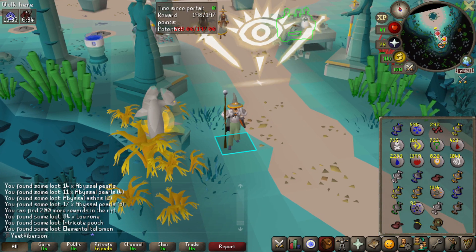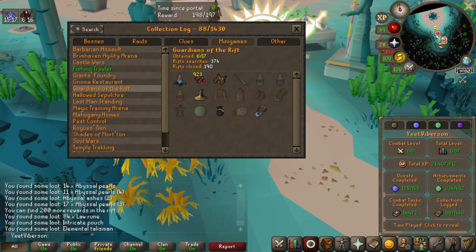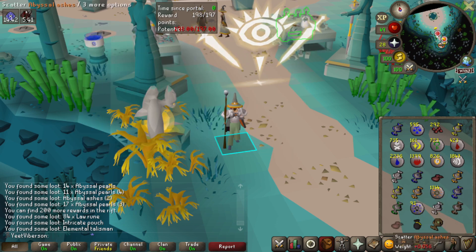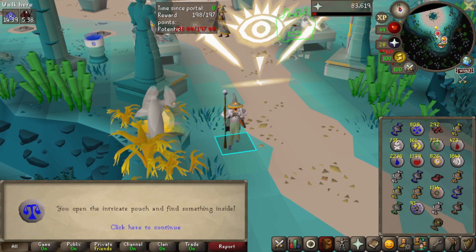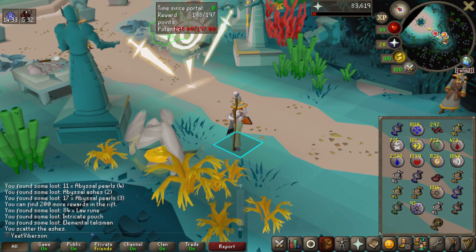First inventory done — I got an elemental talisman. Checking the rewards list, the only thing I really need from here is the lantern. Everything else is buyable. I'll keep the runes in the inventory, dump the talismans in the bank, and open the intricate pouches — scattered some ashes and got law runes.